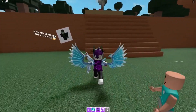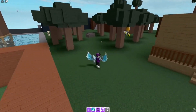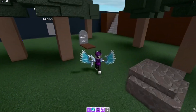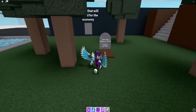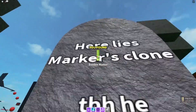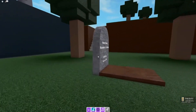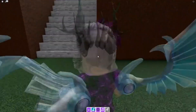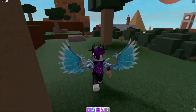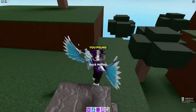Go to the grave right now — if you fall into the grave you'll find the zombie marker. Claim that one. For the rock and chicken markers, go up these stairs from the grave and you'll see them nearby. The rock one is just over here — we have the rock marker.